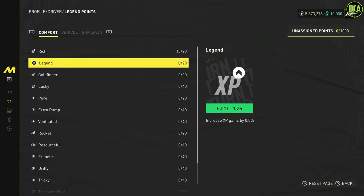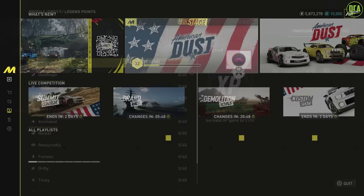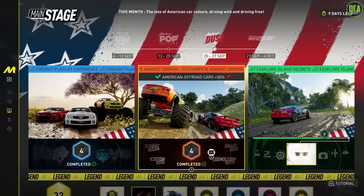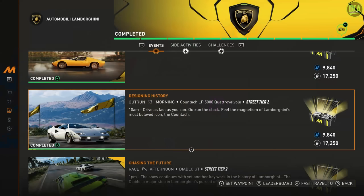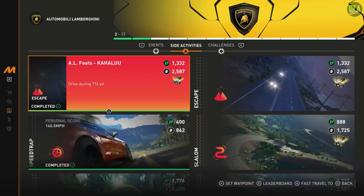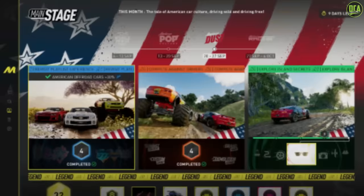So how do you get the legend points? The best and quickest way is from the Main Stage. Go to Activities again, select Main Stage at the top, and you'll see three events. Press Triangle on PlayStation or Y on Xbox, and it will show you the rewards for reaching a certain XP. There are three different types of XP in this game: blue XP, green XP, and yellow XP. The most important one is the green XP, so you can get those legend points from the Main Stage.